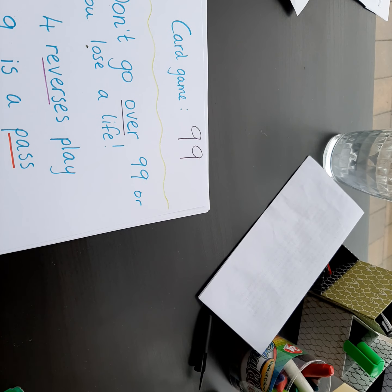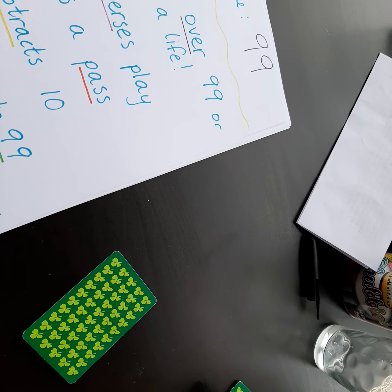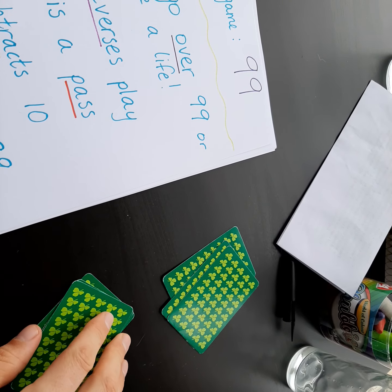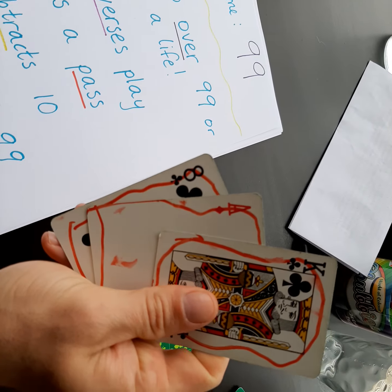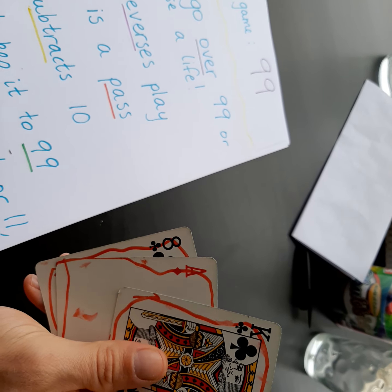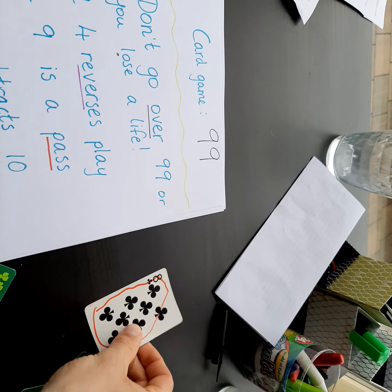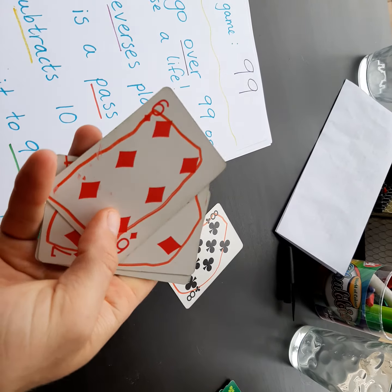I'll do a second hand just to show you where you do a bit of adding. So I'll deal one, two, one, two, one, two. Let's say this person starts this time. Lucky them — they've got a king, an ace, and an eight. Let's say I don't start with my king this time; I don't want to put anyone under pressure. I'll start with my eight, so I'll put it down — eight.